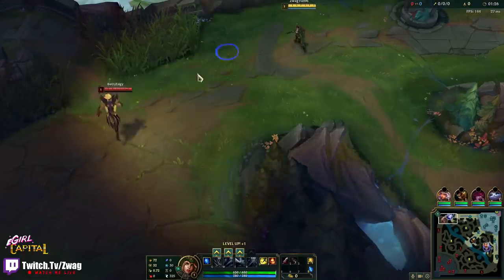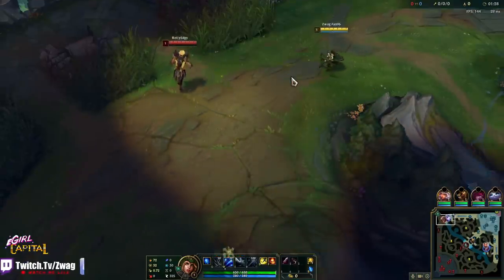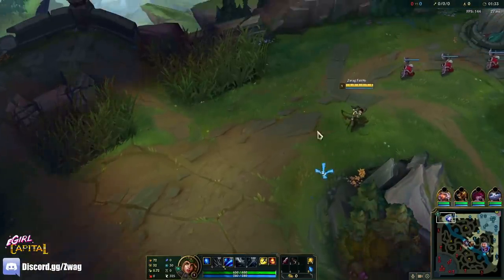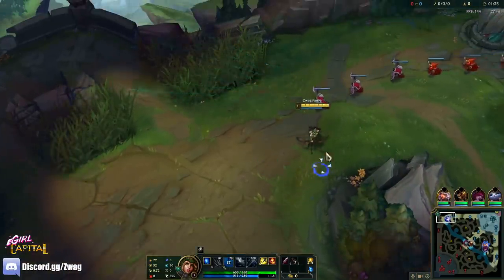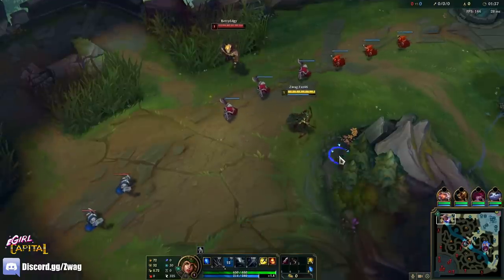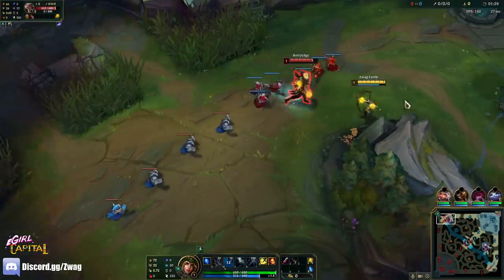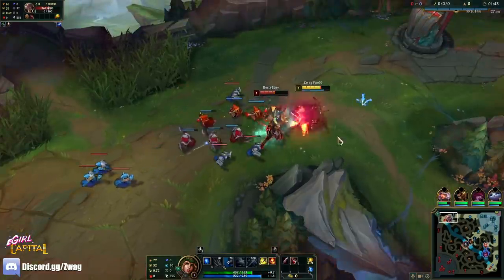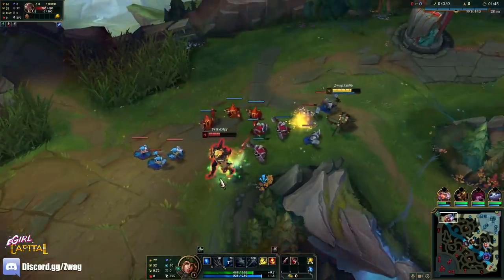The nice thing about Ash top is we're a ranged champ and we can poke him. We can kind of chase him to turret level one if he doesn't all-in us. I think he starts his pull. Honestly though, we might win the level one fight.